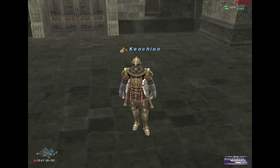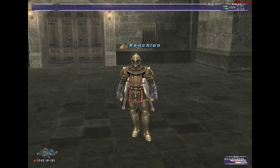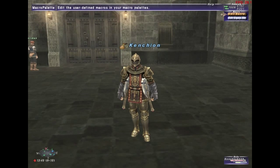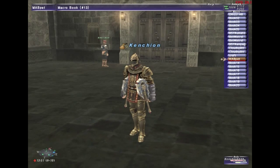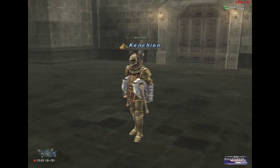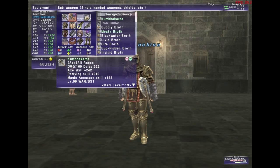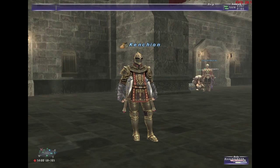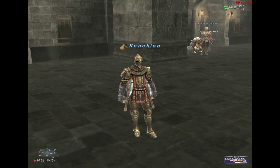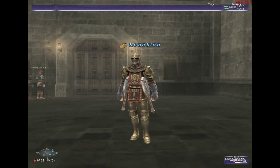For GearSwap users there's a Lua which lets you automate set swapping, or you can use the equip set system to do it manually. You can set it up so your recast axe and pants are equipped, then midcast it switches to your TP bonus set to make pet moves more powerful. I'll post a link to Falkirk's guide on ffxiah.com below — he has a really good guide on this and other Beastmaster setups.